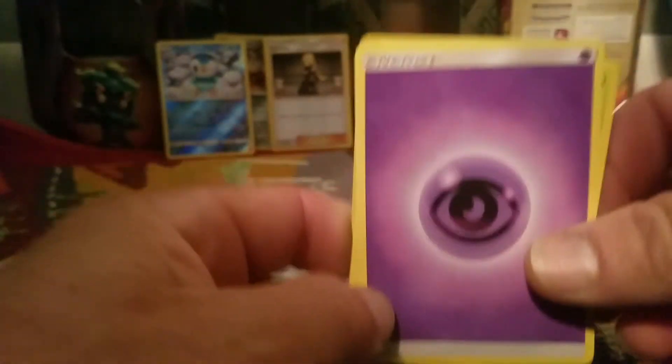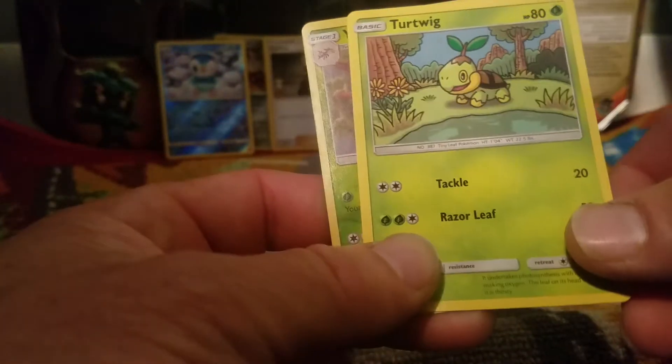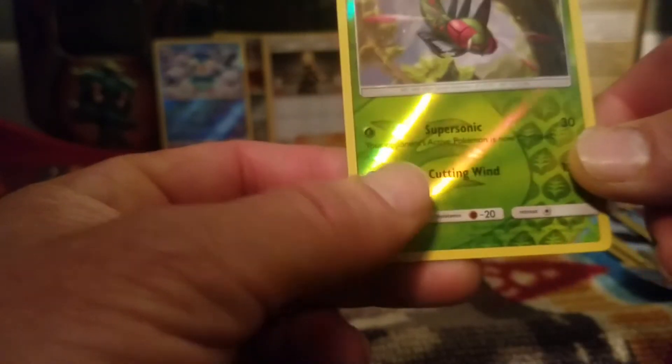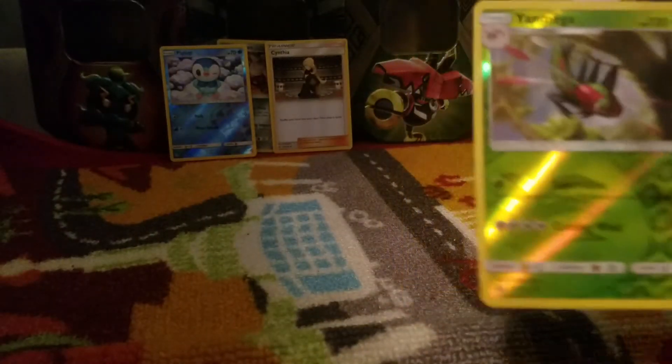Got an energy, a Turtwig, and a Yanmega Reverse. Nice — Yanmega Reverse, that's good, right? Pretty good. Alright, good deal. Three more packs.